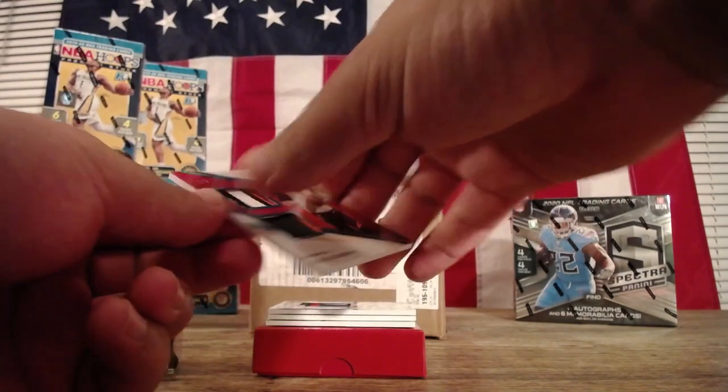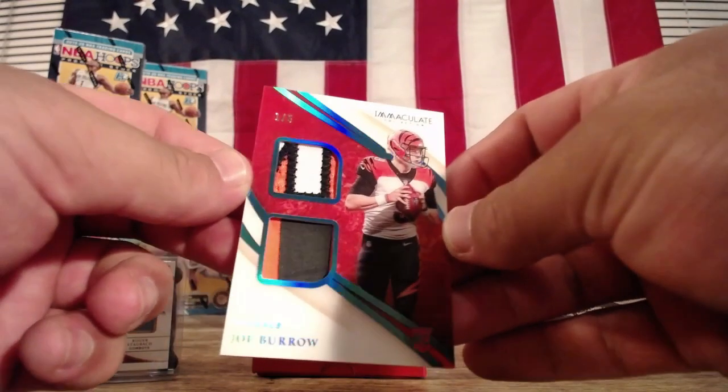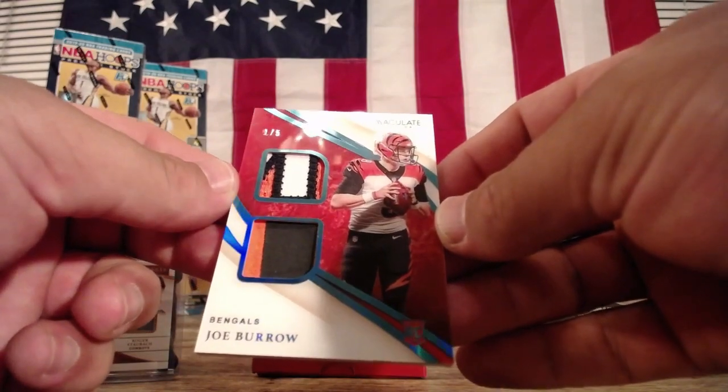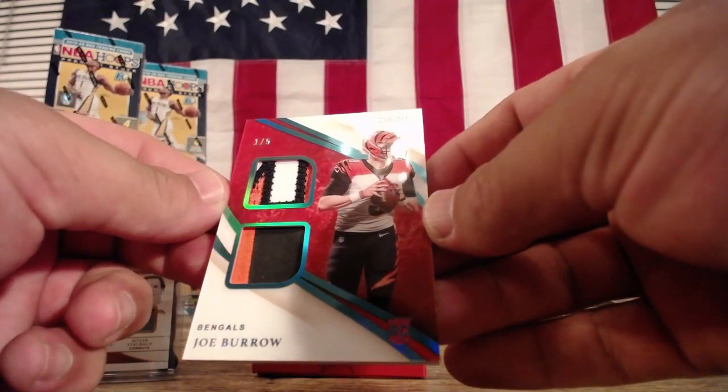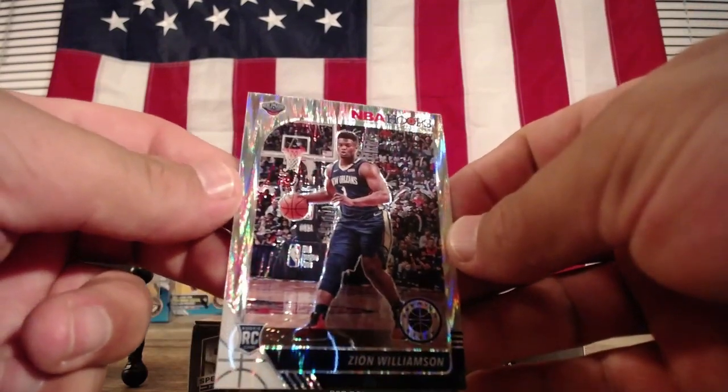Super short print, 1 of 5 — Joe Burrow! Part of the lettering, only one. Zion, Pelicans — let's go.